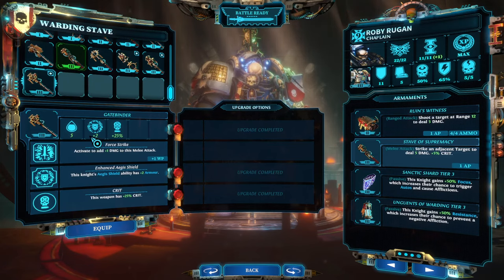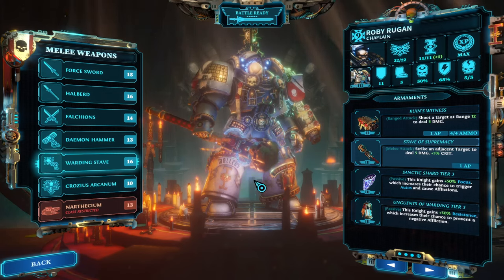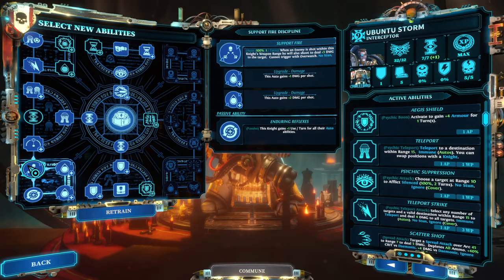One weapon that does this particularly well is the Gate Binder — triggering automatically for plus two Eagle's Shield. Combined with a few other Eagle's Shield options, you can run up to 20-plus total armor in the late game. The tip here is: don't neglect Eagle's Shield — specifically your support characters will need it.